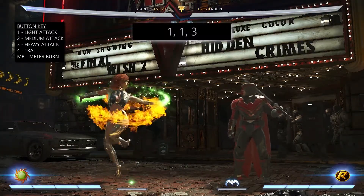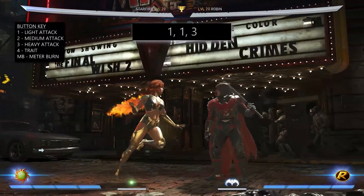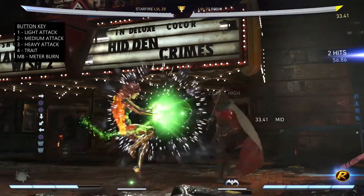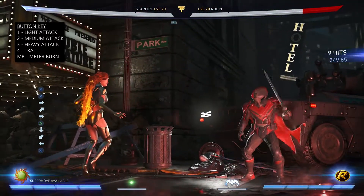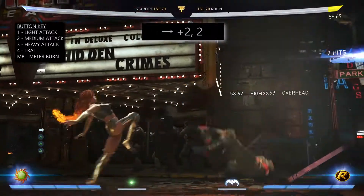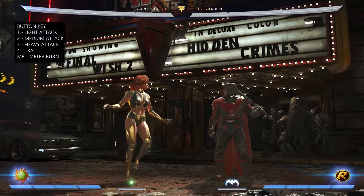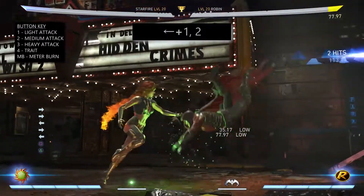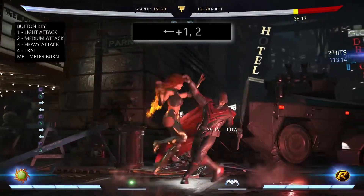Her next basic combo is called Silly Zarnoff which is done by pressing 1, 1, 3. Like the previous combo, this can be good at setting up your longer strings, especially if you use the first two hits. The next basic combo is called Stop Zork Morkin Clawbag which is done by pressing forward 2, 2. It's a nice mix-up move that has an overhead in it. And finally her last basic combo is Zou Rufa Durenfax which is done by pressing back 1, 2. This is a low-hitting combo, and as she doesn't really have many, this can mix things up and confuse your opponent.